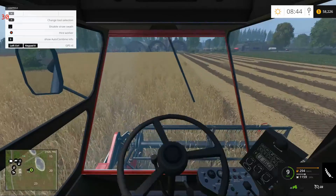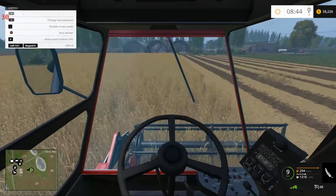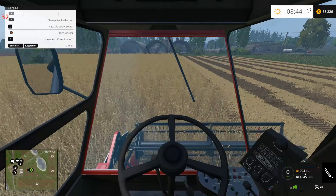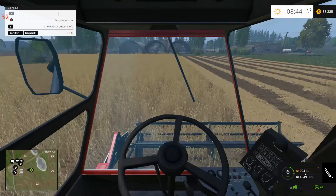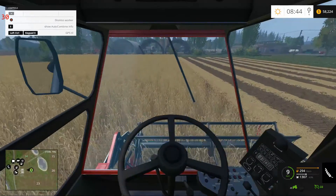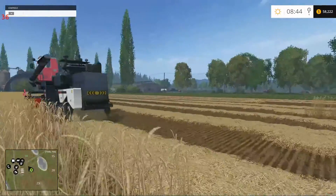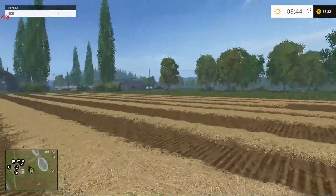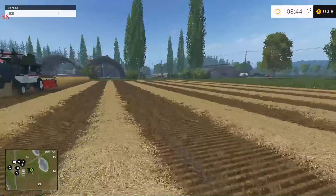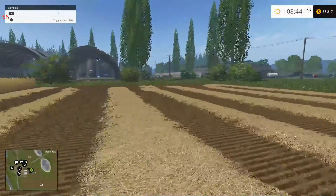I could probably just hit the hired worker and have him go up and down the field. Let's see how we do with that — a hired worker. Happy days. I remembered how to sprint with the controller. Yeehaw.